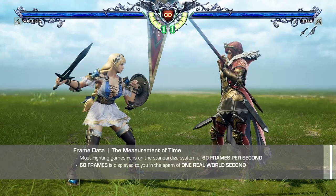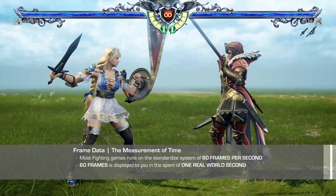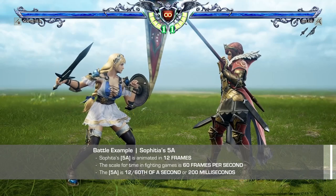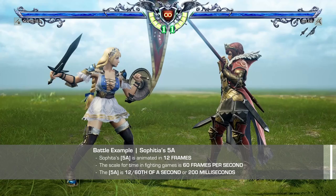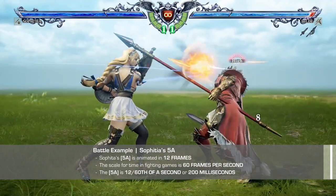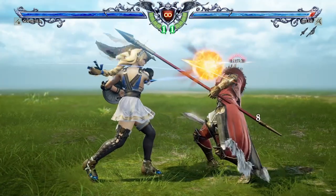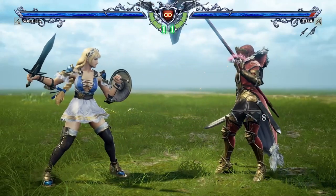Most fighting games, Soul Calibur included, run on a standardized system of 60 frames per second, meaning there are 60 images displayed to you in a span of one real-world second. Putting the two together, knowing that Sophitia's 5A is 12 frames means that it is 12 sixtieths of a second, or 200 milliseconds. So at its core, frame data is the unit of measurement that we use to describe time, or more accurately, the speed of actions in fighting games.